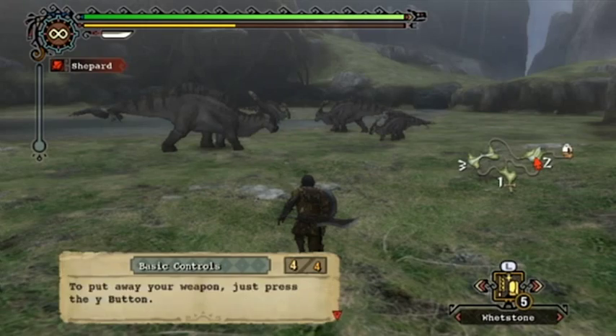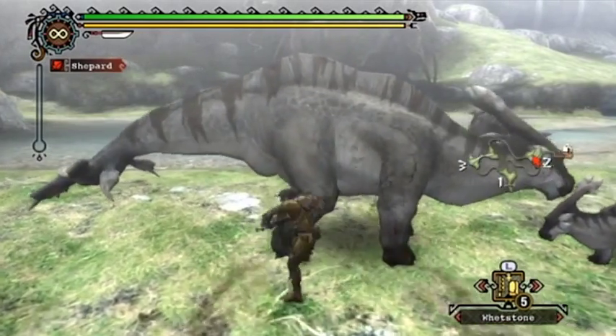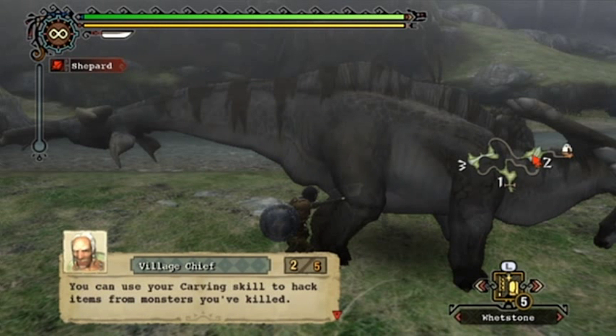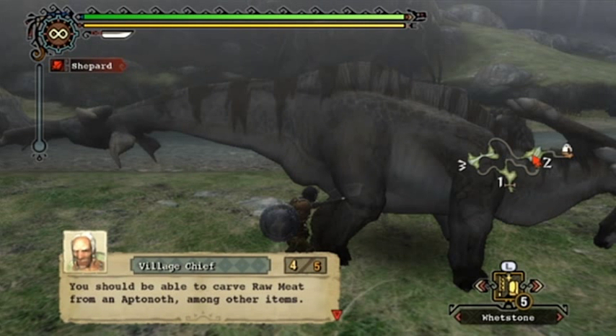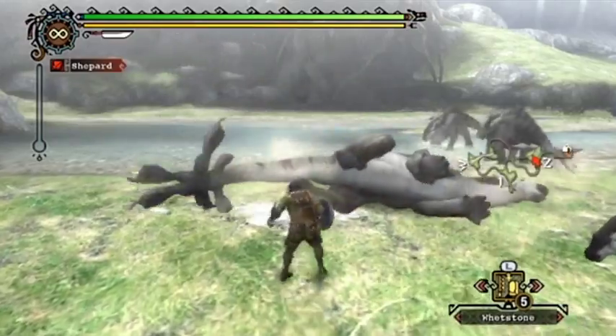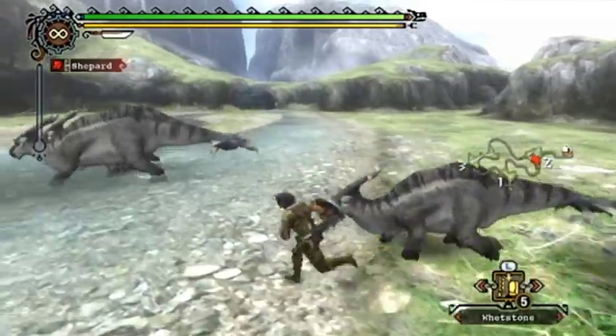While you're out here in the Moga Forest you actually cannot fail a quest - you can die but you cannot fail. One full combo will actually kill them even with the weakest attack - not bad! The chief says: 'You can also use your carving skill to hack items from monsters you've killed; you can carve more items from some monsters than others. You should be able to carve raw meat from an Apanoth amongst other things.' I'm a little worried about these guys running away - I want to get more carves.